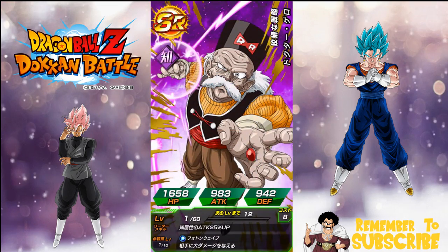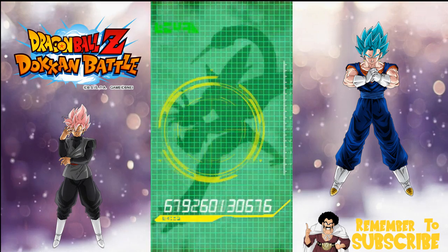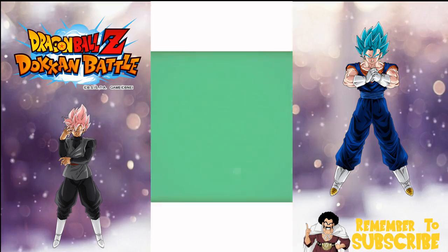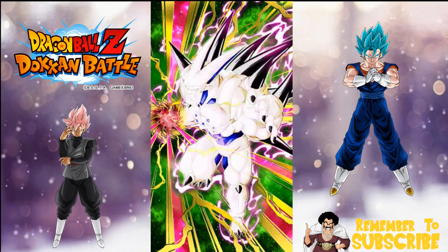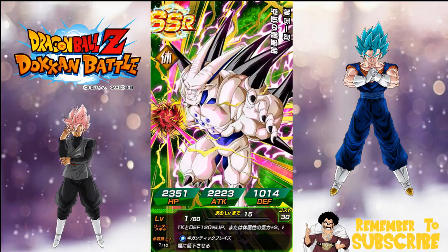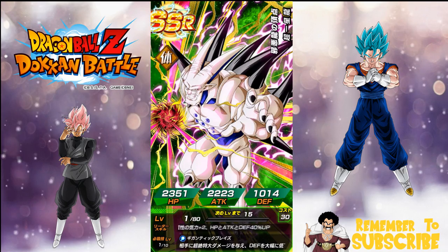We got Dr. Gero. We know we've got an SSR coming — I just hope it's a banner unit or a 120 lead that I don't have. Who's that? Oh yeah — is that Omega? Yes! Awesome! Heck yeah! That's exactly what I wanted — well, one of the ones I wanted.